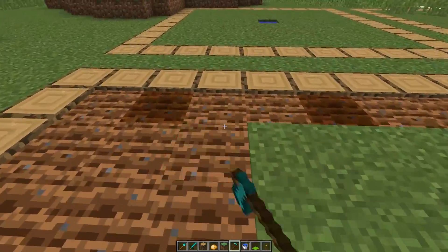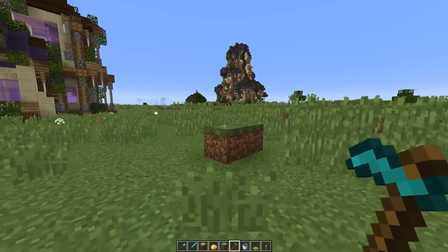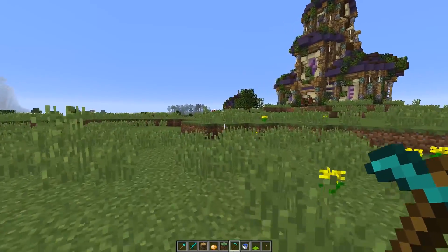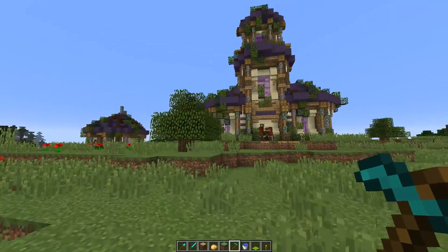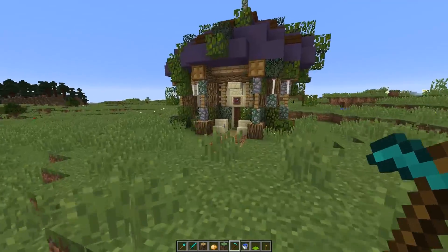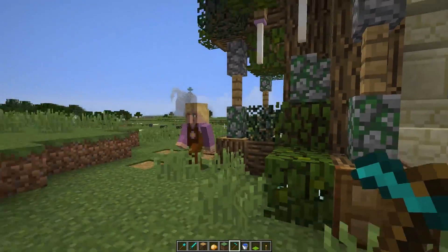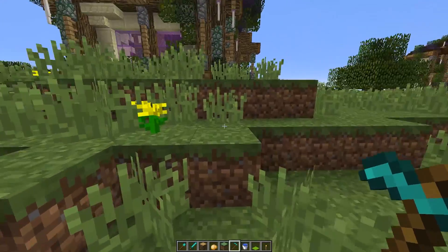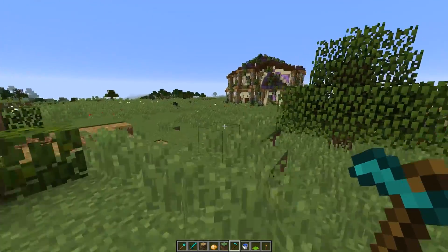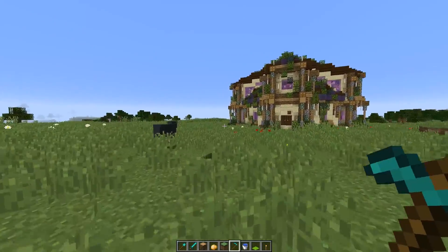I'm continuing to scan the tilled area. Sometimes the detection is quick and sometimes it takes a few minutes, but within a few seconds or a minute the farmer should wake up and go find the farmland. Our daily merchants and nomads are still looking for a place to go. There she goes — good timing. She's heading off to work now.